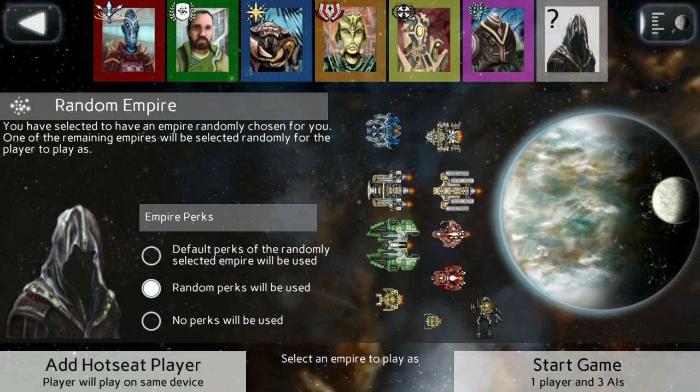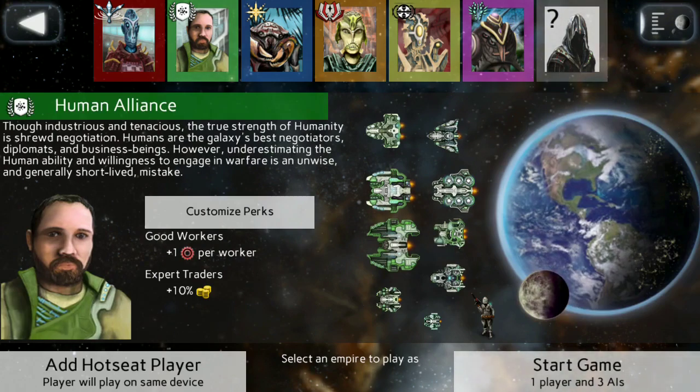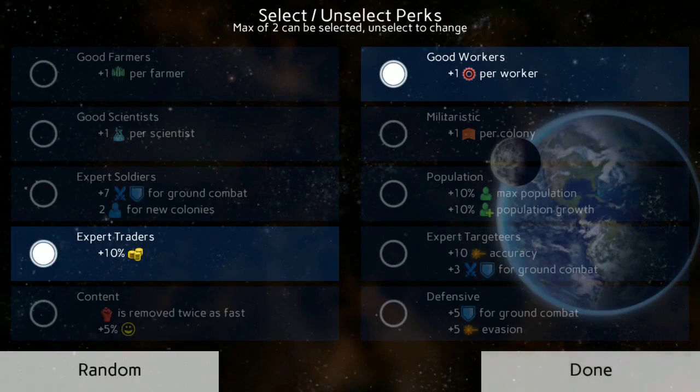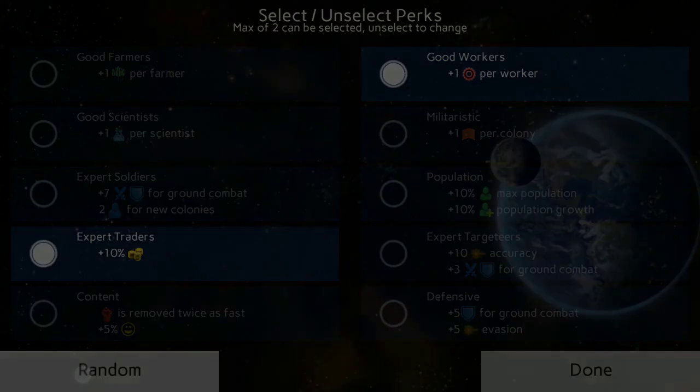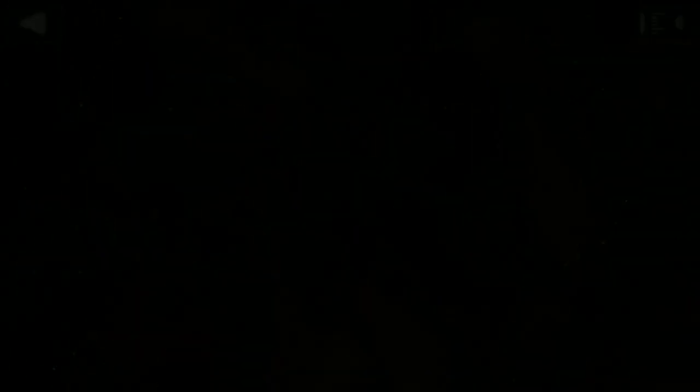Another feature we just barely added from a suggestion was random perks. You can select a random empire and it will also pick random perks for that empire. And to add to that, if you want to play as a race you like but still want that randomness, we added a button so you can see the normal perks for that race but just click random and you'll get random perks for that race.